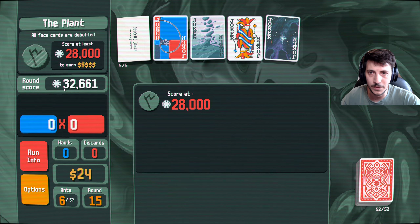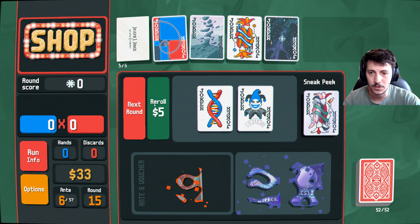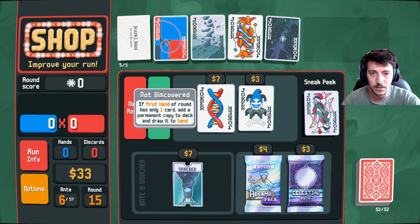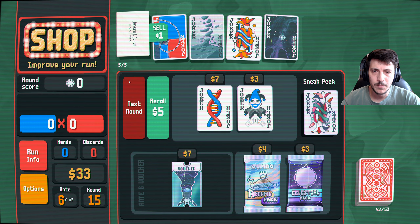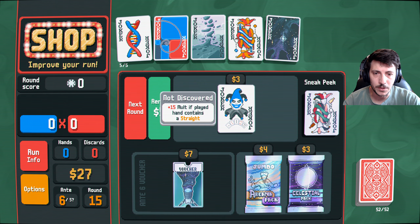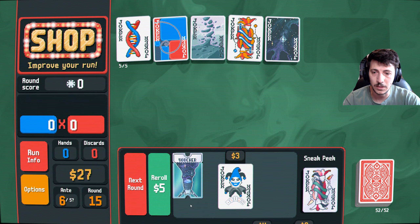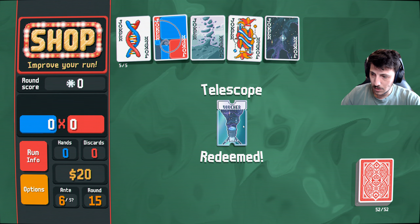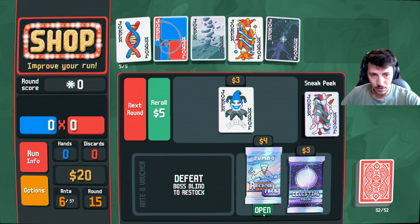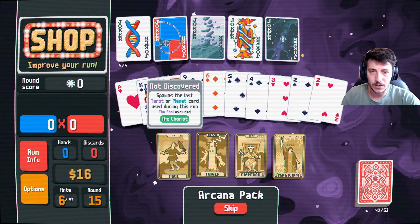What a run this is — we beat the planet! Five gold, four interest, nine payout. Joker: if first hand of round has one card, add a permanent copy to deck and draw it to hand. This might be where we sell you and take something weird like this. 15 molt if played hand contains — okay, and now we're good. Celestial pack always contains the planet card, okay — redeem. Spawn the last tarot or planet card used during this run — cool.